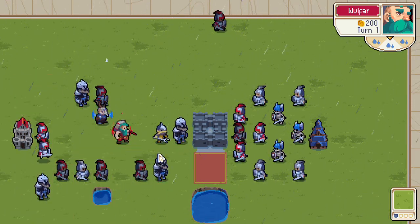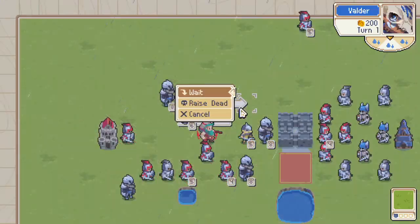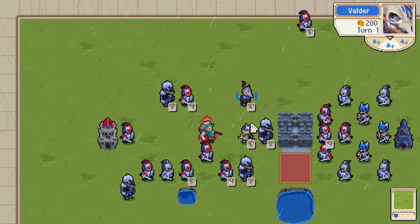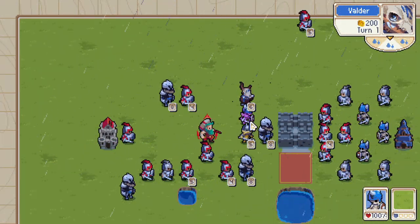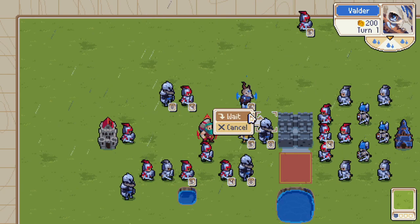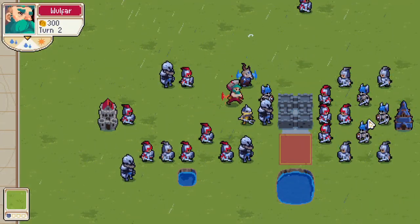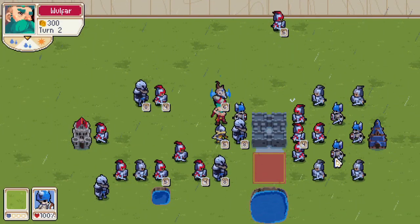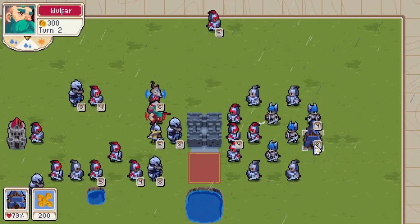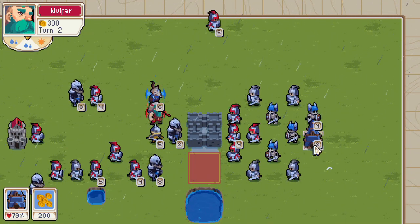Let's take a pot shot at this stronghold — does the groove damage affect buildings? Let's spawn a good golf ball to use. The answer is most certainly yes. Wolfar can damage buildings like strongholds with the groove, and like before, it does 50% commander damage.